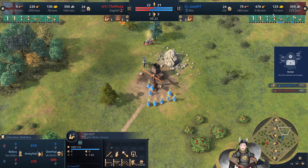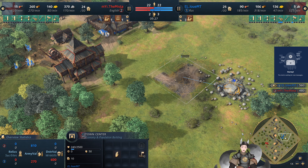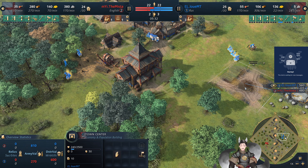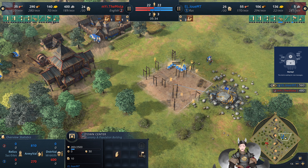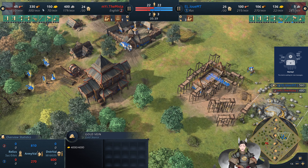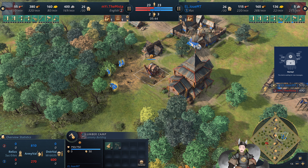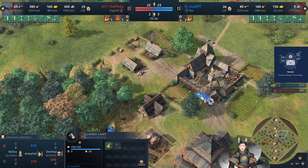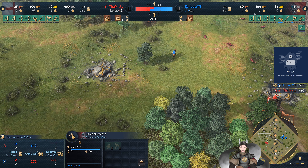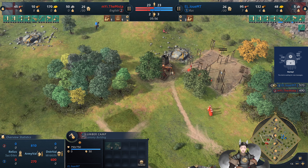A scout here does spot this. He does get enough stone there for a second town center. He's playing it right next to this gold deposit — not lined up next to a deer deposit like most times you put your second town center. He wants to make sure that he has a safe gold deposit. In fact, he doesn't actually have a mining camp at the moment, nor a lumber camp collecting additional lumber.